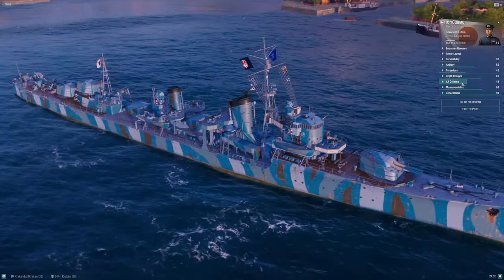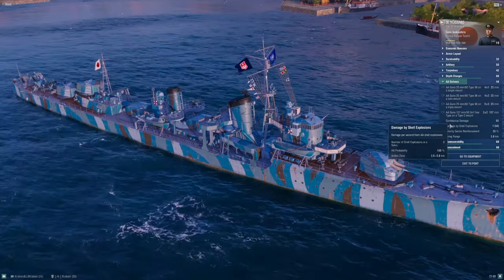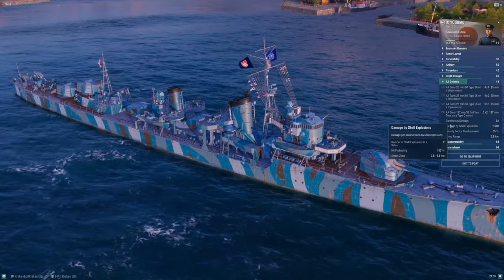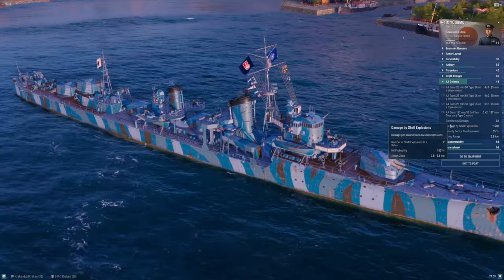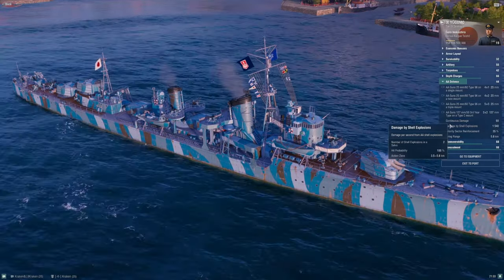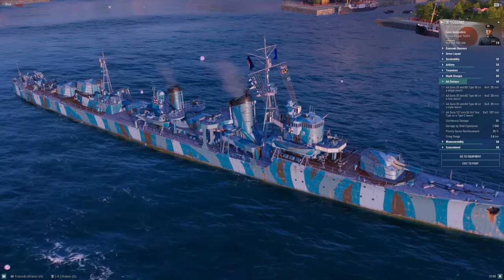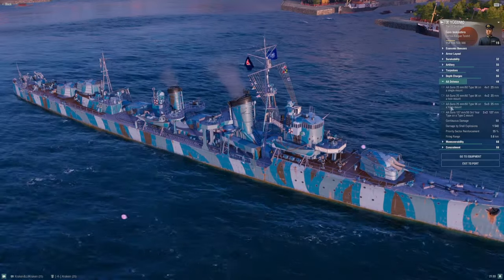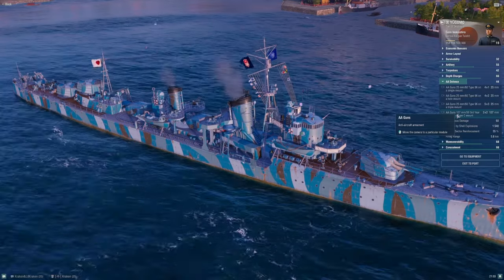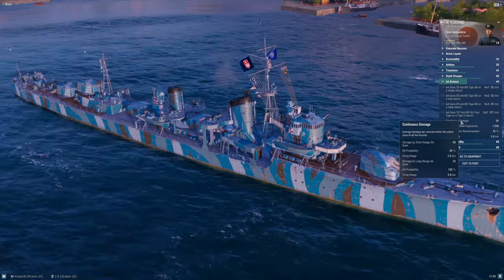Japanese destroyers are absolute death to submarines that make positional errors or get overly aggressive. When you combine this damage potential with this stealth, these ships can do really good work against average and mediocre submarine captains who are out of position. Now, AA: the numbers are bad, as we've been talking about the entire way up the line. Down at Kagero, the max AA range was only about 2.5 kilometers; here at Yugumo your main battery moves into dual-purpose guns, so your AA range goes out to 5.8 kilometers.